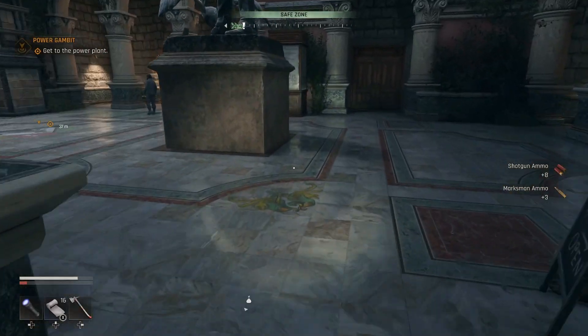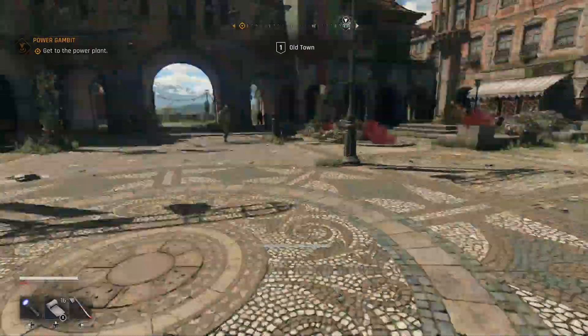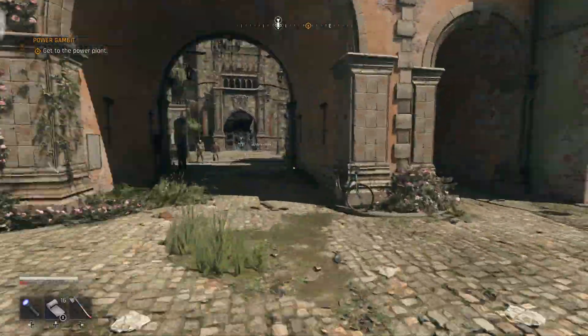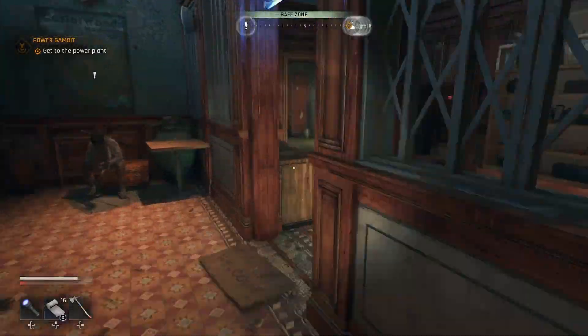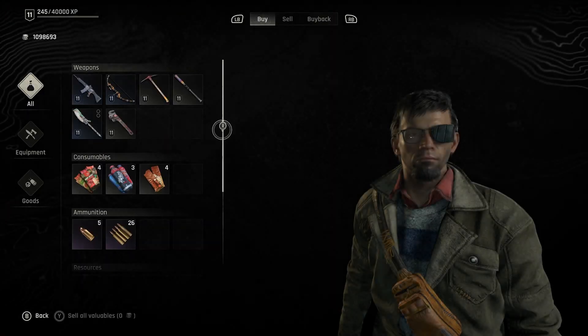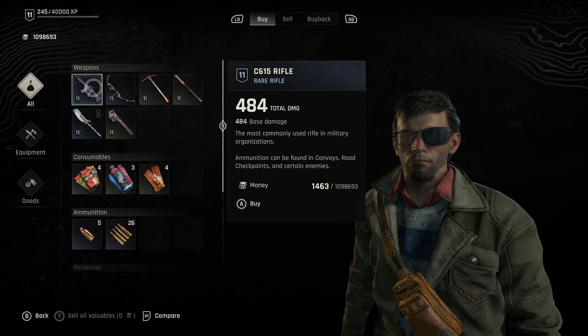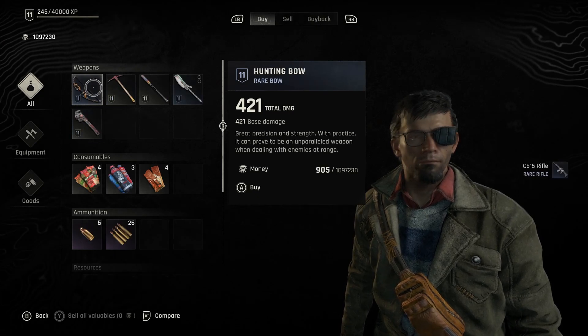If he doesn't have the items that you're looking for, then just run outside and follow the path I take. Once you get far enough, you can just run back and the vendor's inventory will be reset. You can do this as many times as you want. You don't have to buy anything from the vendor's inventory for it to reset — I'm just buying the weapons and ammo that I'm planning on using.